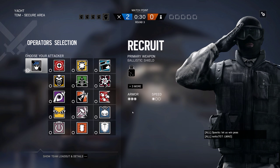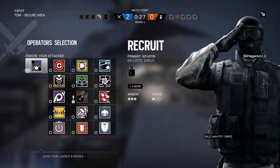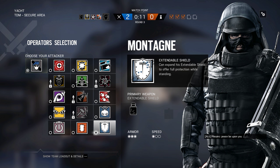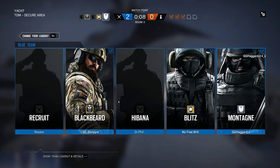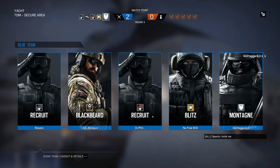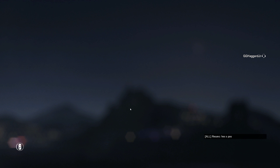Maybe we should all go recruit with pistol or something, give him a shot. Nah, let's just murder him. Or we could go shield at least — then we have pistols, right? I'll go Monty, you go Blitz. Okay, I'm going Monty no matter what. This way we got pistols. I like how Bonapire is still Blackbeard — because, you know, why not. Yeah, your mic's a bit soft, but it's okay.